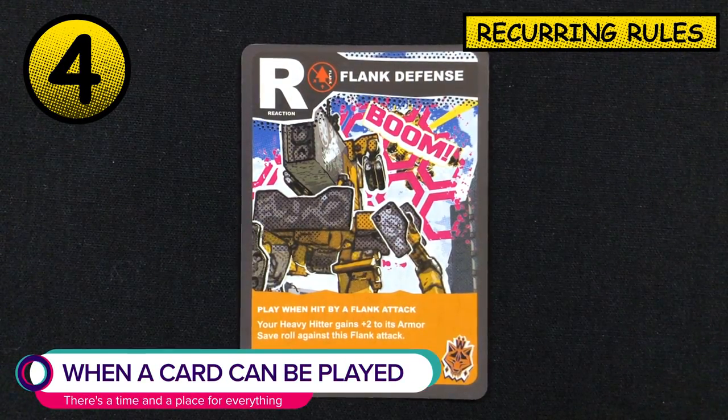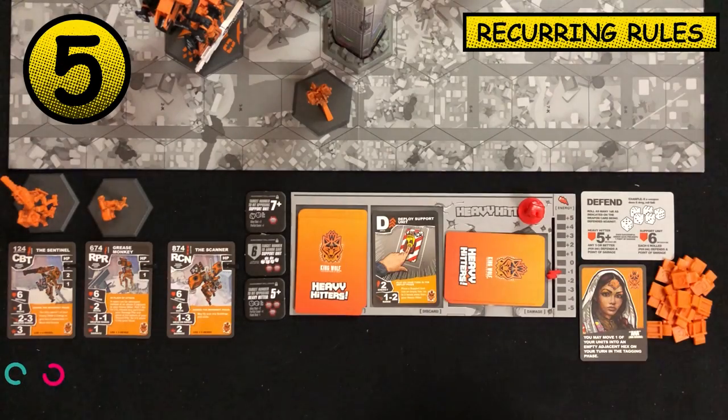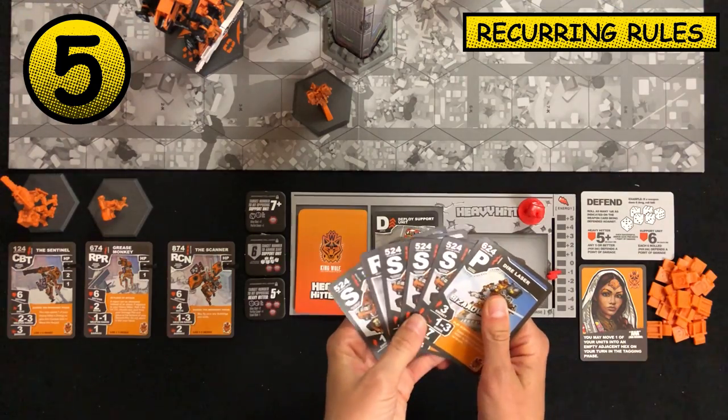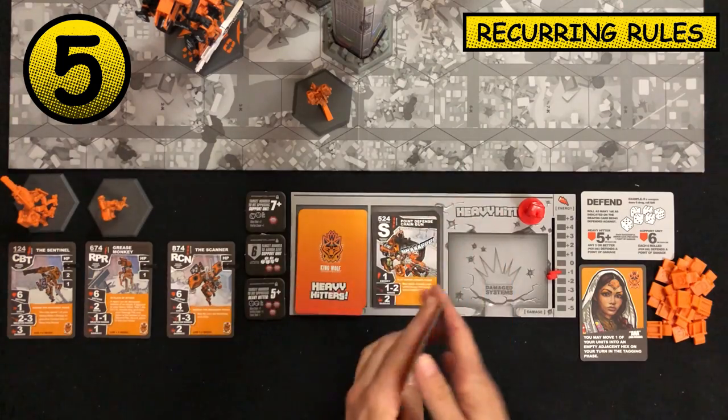All cards have bold print that tells you when they can be played. Whenever you repair a heavy hitter with your repair unit, choose any card from your damaged system pile and place it face up in your discard pile.